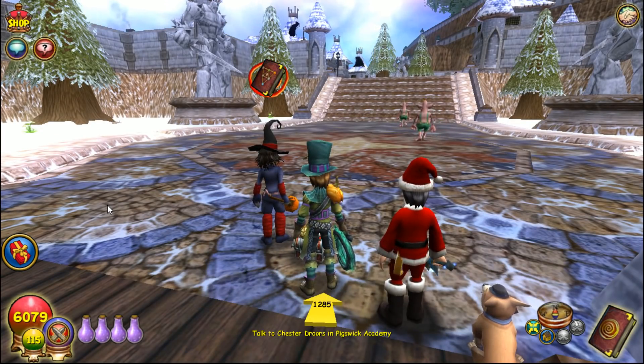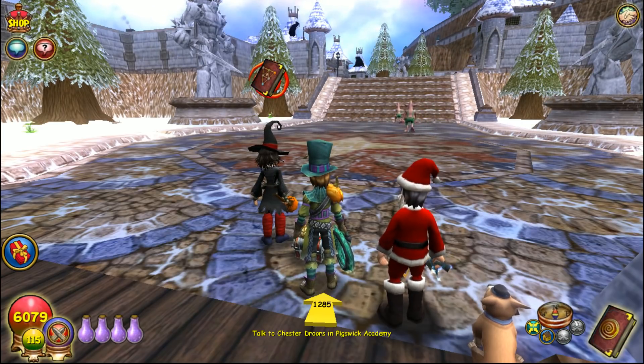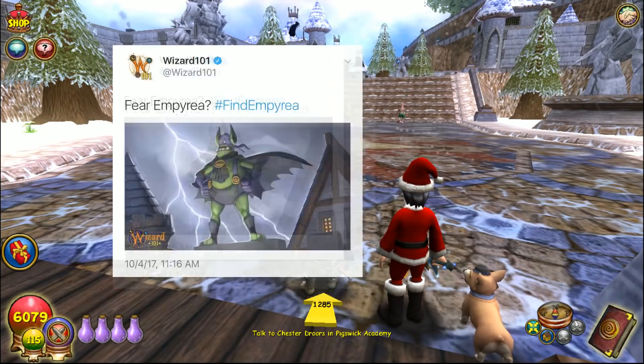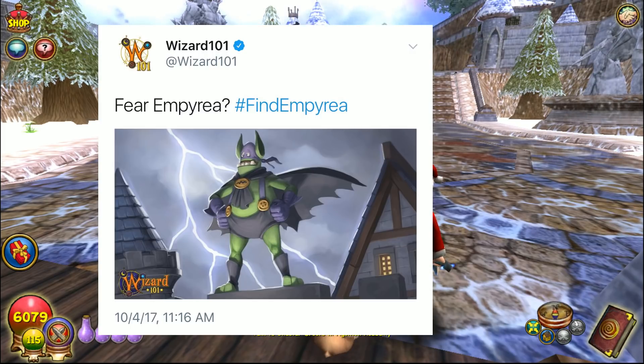That's all the old stuff they're just bringing back like they usually do. But they actually just tweeted out something really interesting today — that's the real reason we're here. They posted a picture of a Gobbler with a big black cape and a mask on, and it says 'Fear Imperia?' with the hashtag 'Find Imperia.'